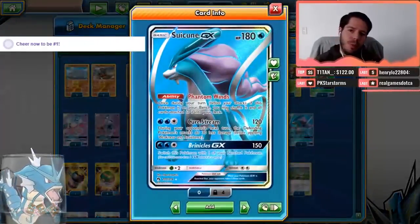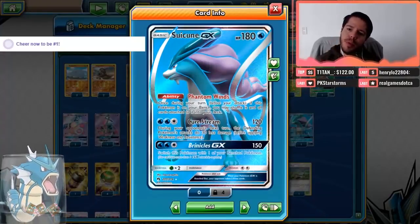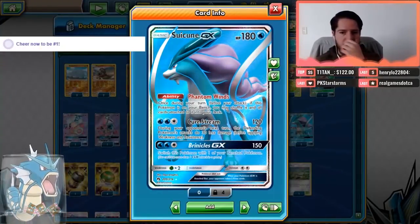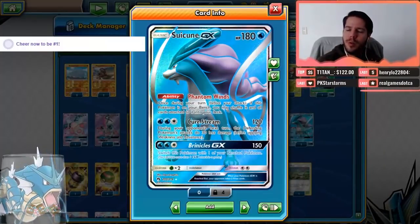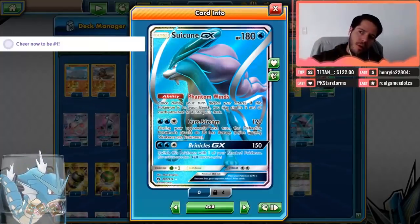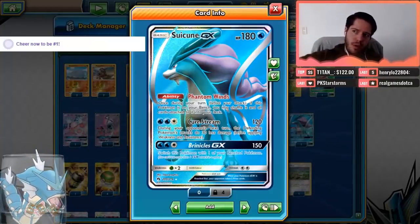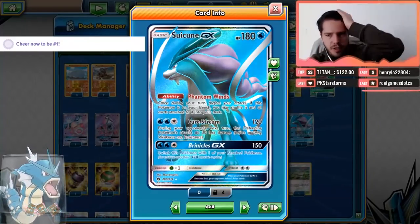We also have Suicune, which with its Phantom Winds attack: if this Pokemon is on your bench, you may shuffle it and all cards attached to it into your deck. Basically, it's like the fossil Pokemon from Expanded — you never deck yourself out. You have Suicune as your last card, you draw it, bench it, shuffle it back, draw it, bench it, shuffle it back. You literally can never deck yourself out.